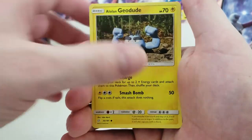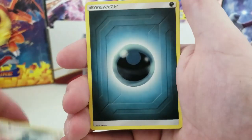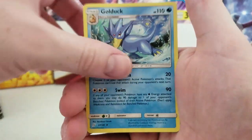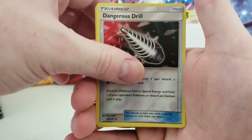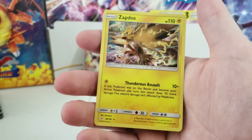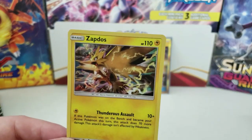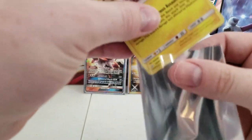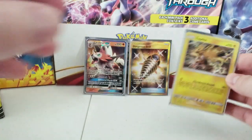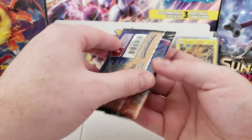Next pack: Meowth, Alolan Geodude, Grimer, Pidgey, Bronzor, Dark Energy, Golduck, Steel Blade, Tentacruel, Dangerous Drill, and a Holographic rare Zapdos! I love that card — that is awesome. I really like that holographic.